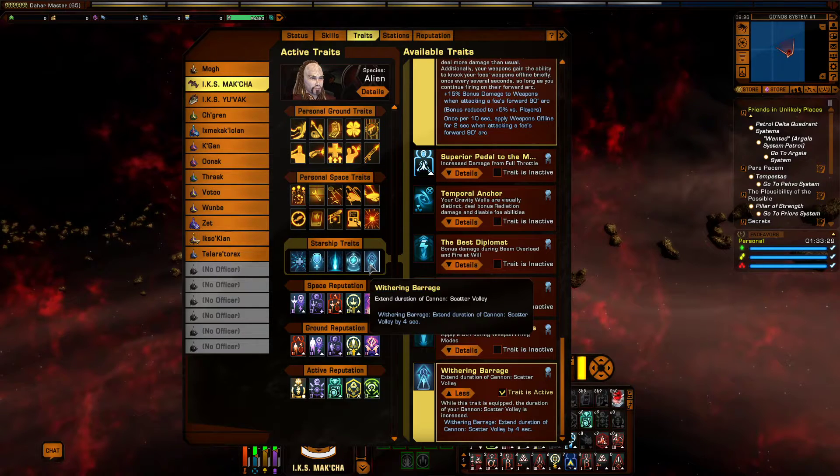And finally in terms of space traits, we have Withering Barrage, which increases the duration of Cannon Scatter Volley — available in the Z-store. A really, really good trait if you're using cannons. Normally with Cannon Scatter Volley you get two volleys off in the ten seconds it's active, but with Withering Barrage you can get three volleys off within the fourteen seconds that it's active.